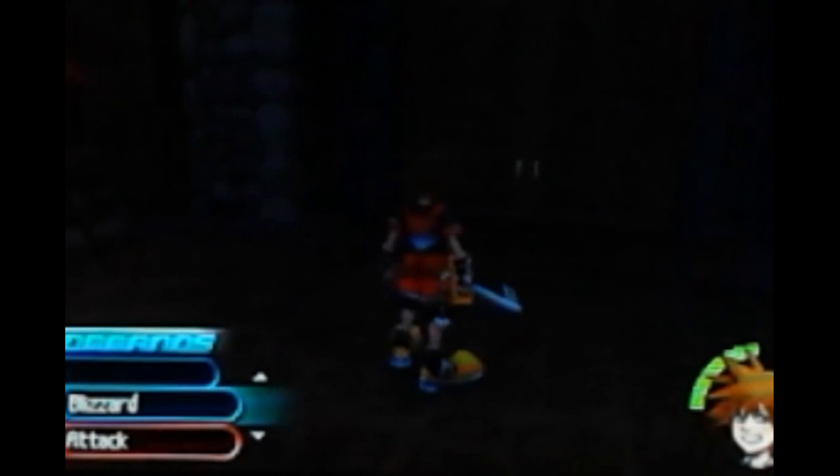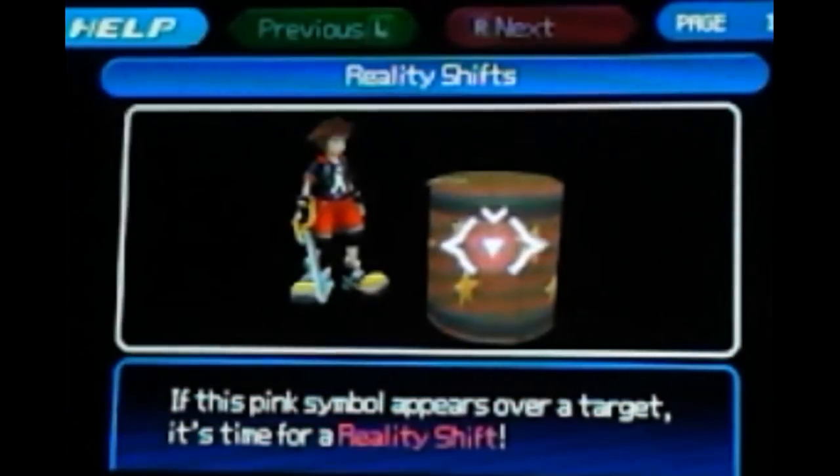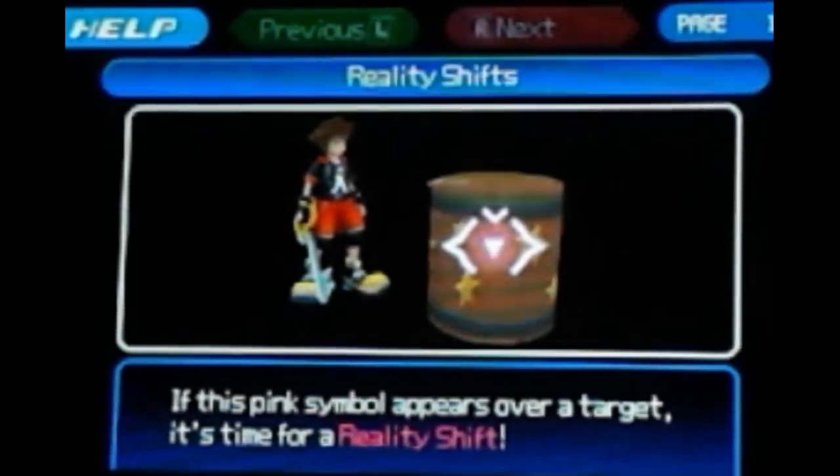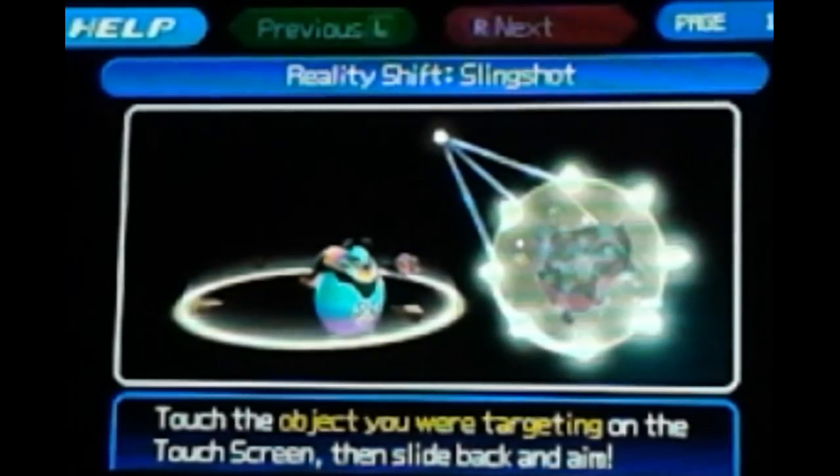We've got a mysterious door with question marks — another tutorial: Reality Shift. Use reality shifts to bend the rules of the world around you. Reality shift works differently in each world. Basically you can use these to throw enemies around using the touch screen, or launch items. If a pink symbol appears over a target, press A plus X to trigger a reality shift, then use the touch screen to aim and launch the target in the shown trajectory to blast any enemy it hits.